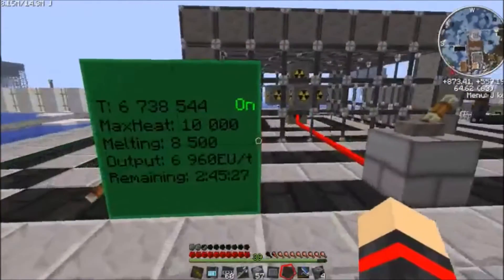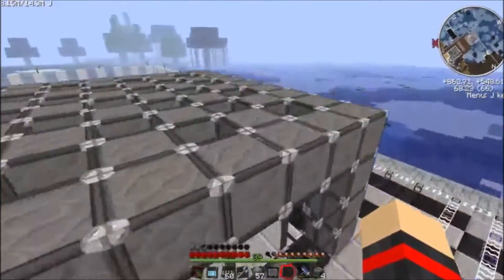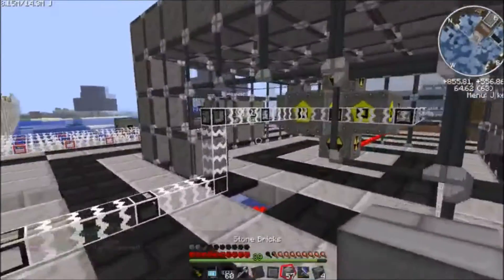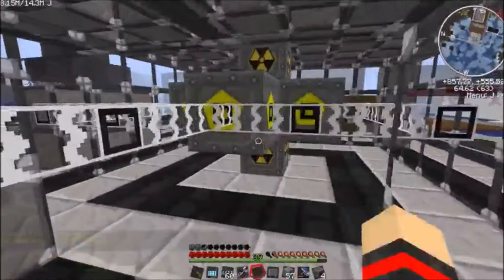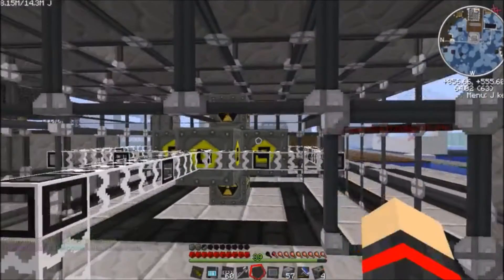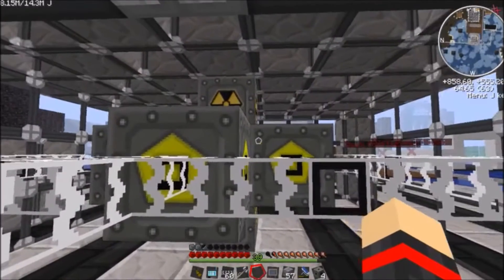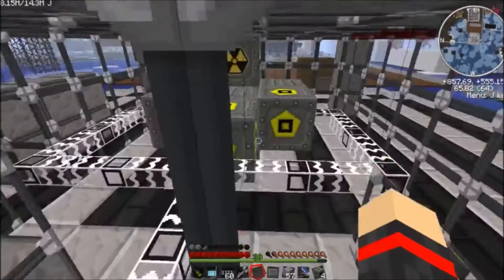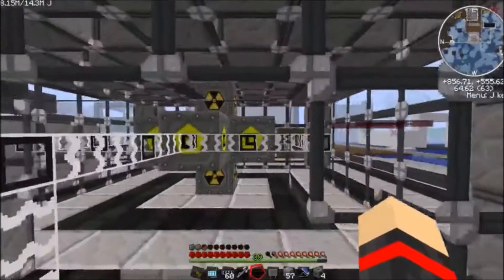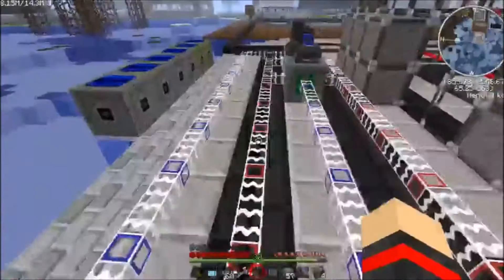If you're on a server and you want to produce this much EU per tick with a nuclear reactor, and they don't explode, this is the best way. You just fill up this thing with quad uranium cells and get yourself some high voltage transformers. Do not place any cables between the transformer and the reactor — place them onto the reactor — or else there's no cable in the game that will be able to withstand all this power. I just placed three, get the glass fiber cable connected, and then just input it into whatever you need.